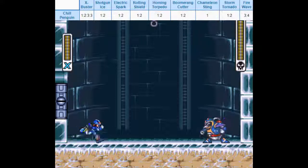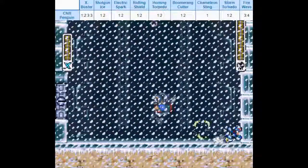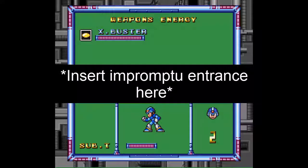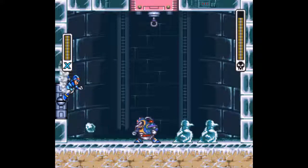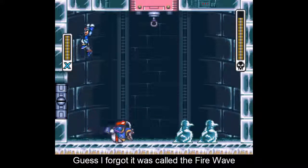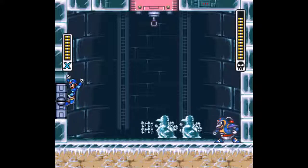It's time for Chill Penguin. His weakness is the Flamethrower — or Flameshooter, something along those lines — basically whatever Flame Mammoth's weapon is called. I think it's just Flamethrower. It's kind of a dumb name, honestly.